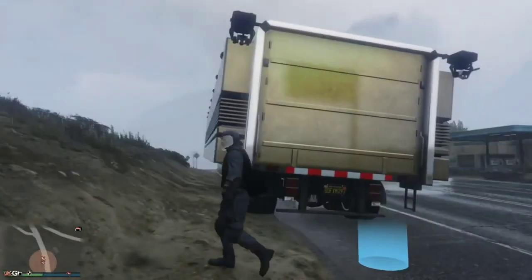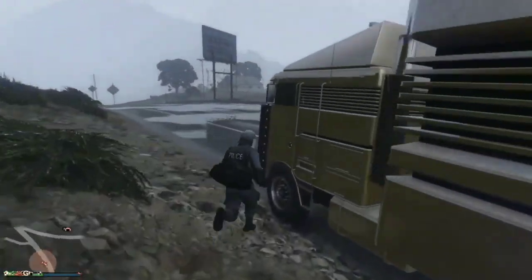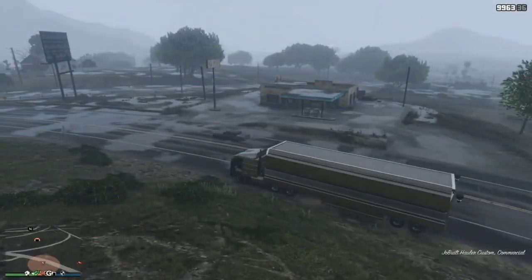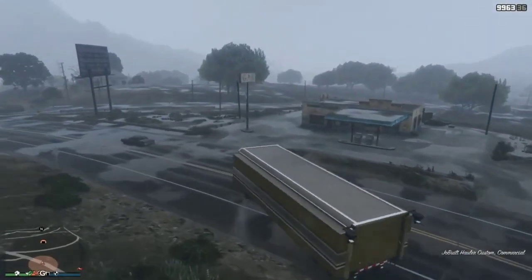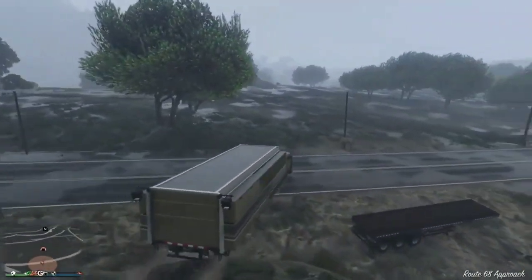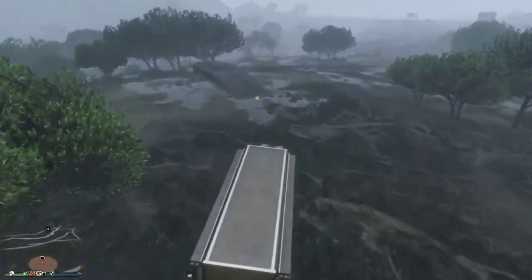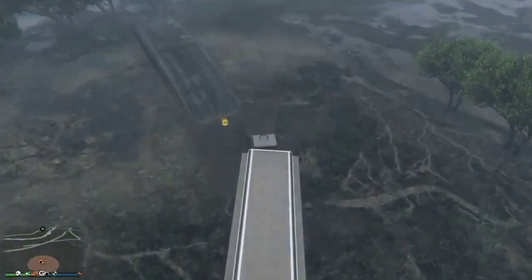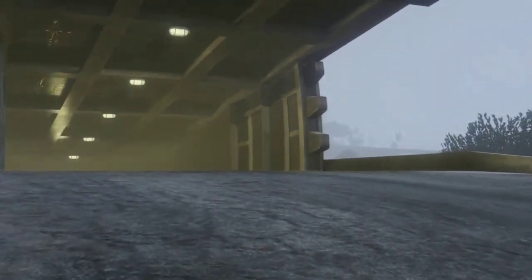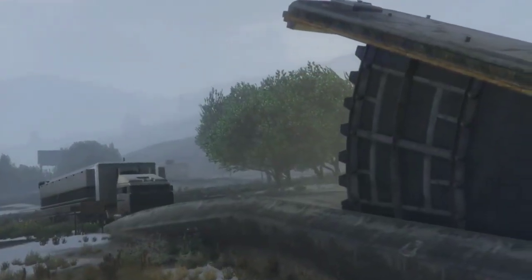Get out your MOC and drive the truck to your bunker. I bought the bunker and the facility extremely close to each other for this video so y'all can do the glitch really fast. There's a trick to doing the glitch inside your bunker.